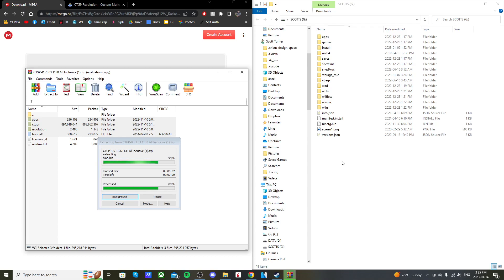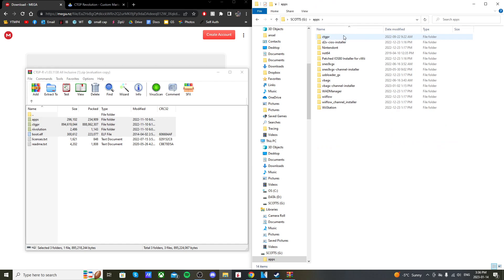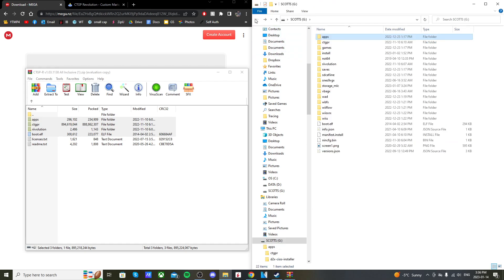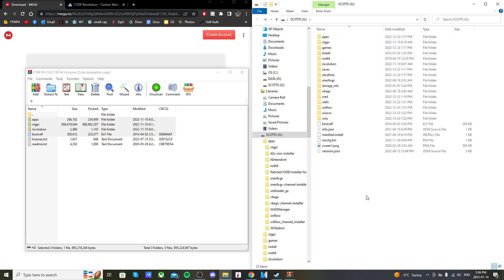It might take a little bit since it's almost a gigabyte. When it's transferred, you should see in your apps folder a ctgpr entry with three files. Back on the root you should see a revolution folder with its files, and a ctgpr folder — this is the main one — with all of its folders and files. Once you have that, we're ready to head over to the virtual Wii.